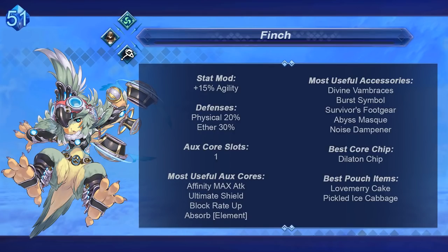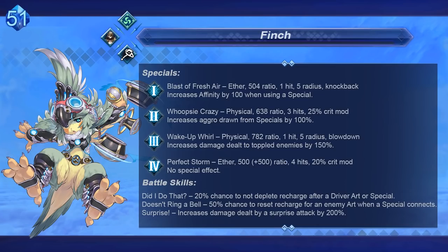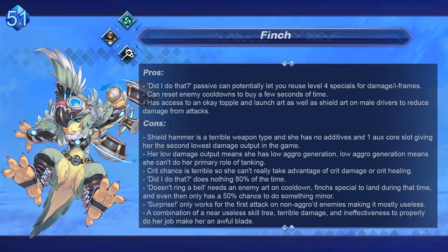We're going to be starting with Finch. On this list, this is where E-tier begins. This basically signifies that these blades are either shield hammers — which is an awful weapon type — or they're easily outclassed by common blades of the same weapon type, so there isn't really a great reason to use them. Finch still has a couple things going for her though. Her 'Did I Do That' passive will instantly recharge all arts and specials 20% of the time, and if the stars align, this can allow you to spam level 4 specials for damage, immunity, and invincibility frames. You can even use these level 4 specials to stack fusion combos, and the more you're using specials, the more likely you'll be able to reset enemy cooldowns.